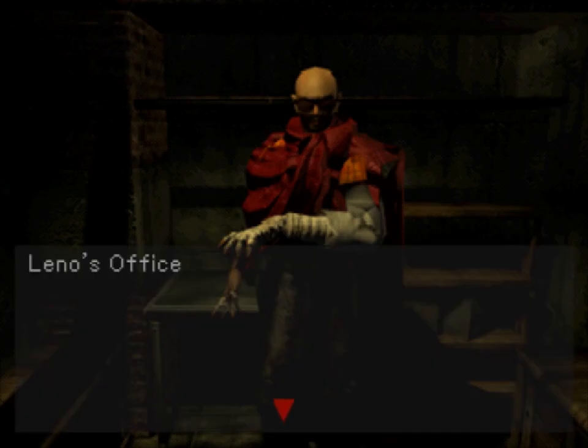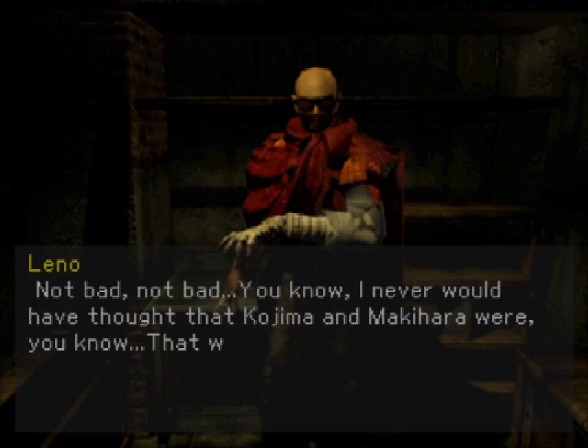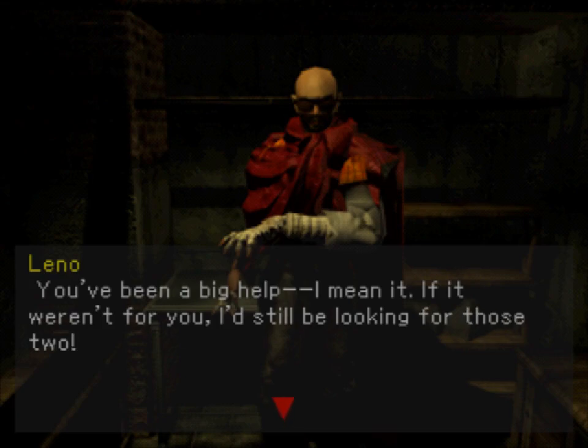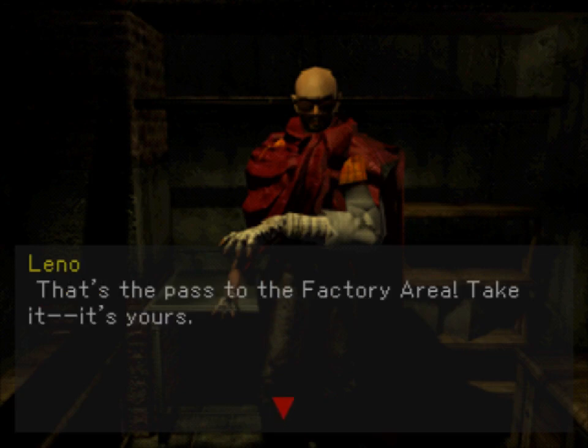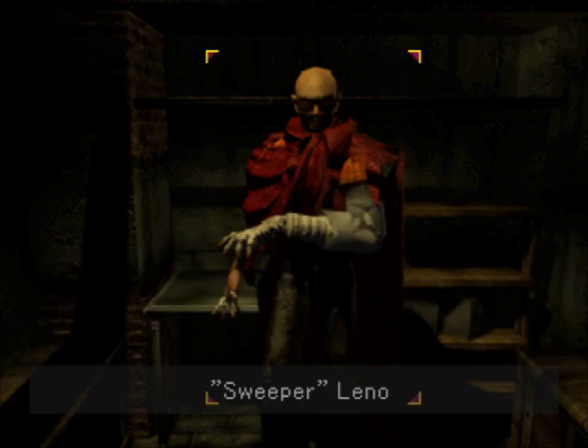We head right back to Leno's office because we have our final gift to get from him. What he's going to give us now was our almost inevitable goal for this entire second floor — for our final bit of troubles, we get access to the factory area. If you're trying to remember who was in the factory area, we talked to someone in the livestock area who mentioned a guy named Tetsuyo, who was great at fixing things.